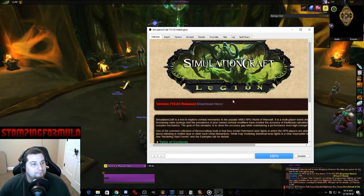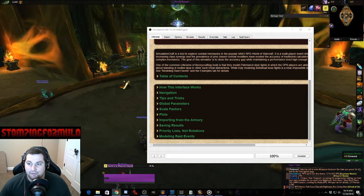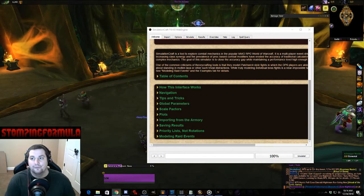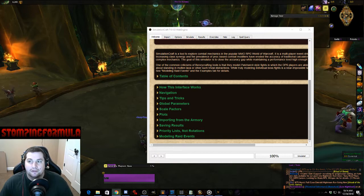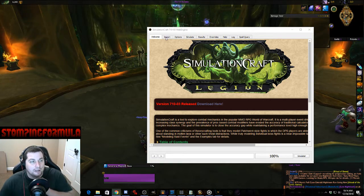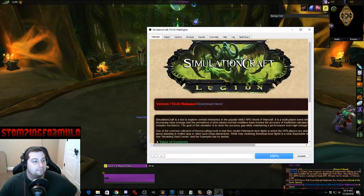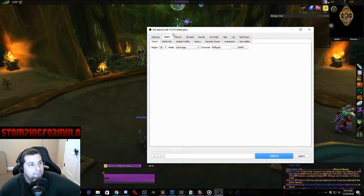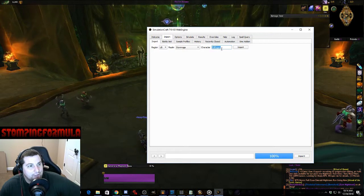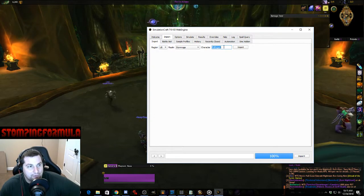This is SimulationCraft. You can click on 'How the Interface Works' if you're having issues figuring it out. I'm going to walk you through it. First, go to Import and it will say 'Import Character.' Select your region and realm — I'm on Stormrage — enter your character's name, and click Import. Make sure the last time you logged out you were in the gear you want to sim and the spec you want to sim in.